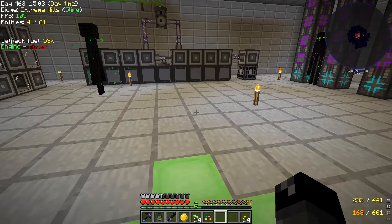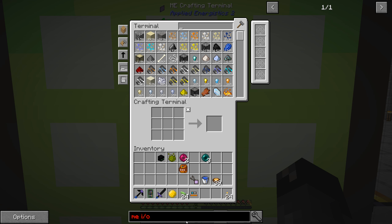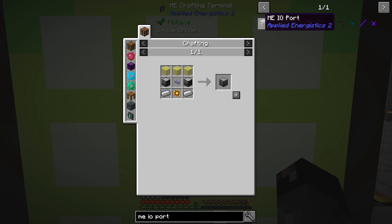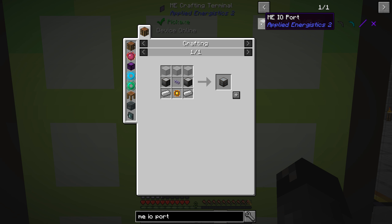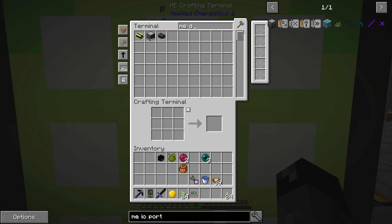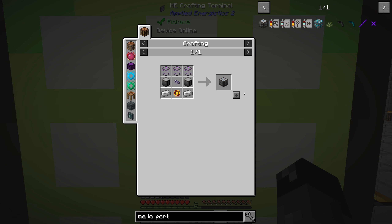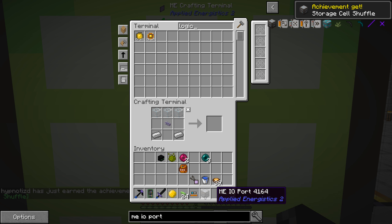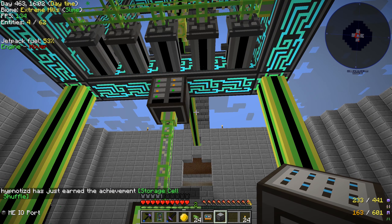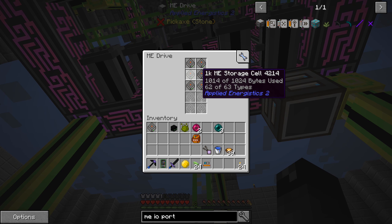Now the next step is to take the storage that's on these disks and move them downstairs. In order to do that we need to make an ME IO port. This will allow us to copy items from a disk onto our network, or copy stuff from your network onto a disk if you want to take all your cobblestone out of your network. We do need two ME drives for this. We also need a logic processor — let's make one while we're waiting. And there's the ME IO port.